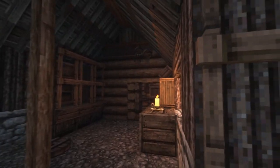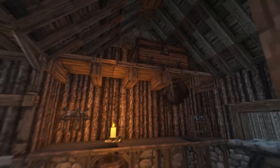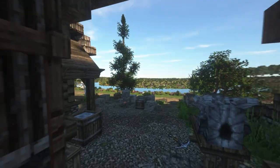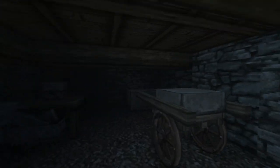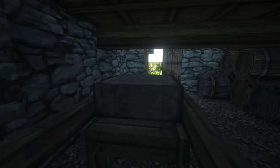Here we have the tool shed for the stonemason — nothing too fancy but it gets the job done. Let's check out the little basement: simple storage for private stuff and stones. There's a cart here that I really like — it's transporting or preparing blocks for being carved.